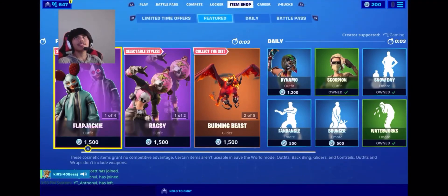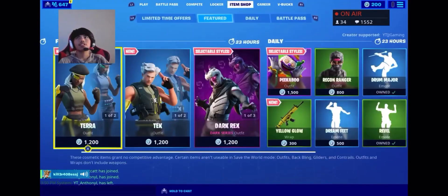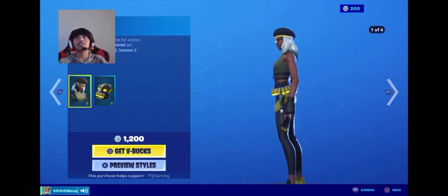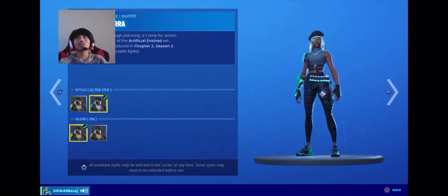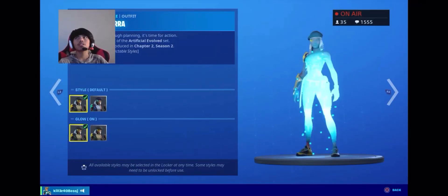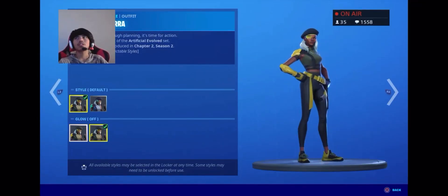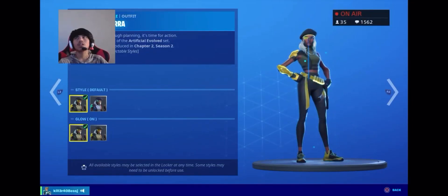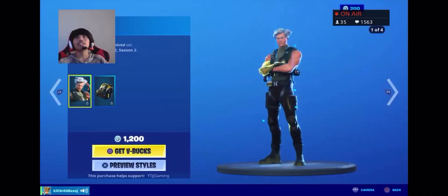Alright, let's see what's in the item shop — drip drip drip, let's see it. Okay, we got Terra preview styles. What's the difference? Oh, glow or glow off — yeah, I see the difference. Alright, GG.